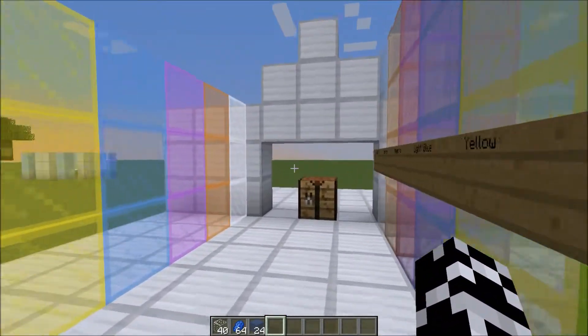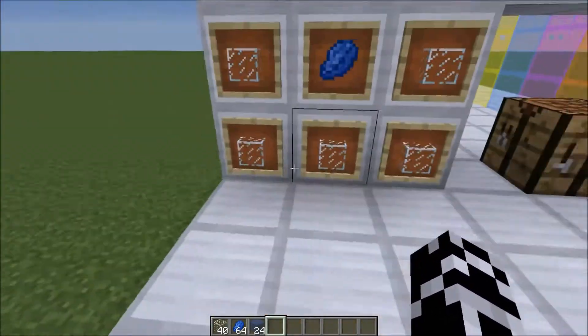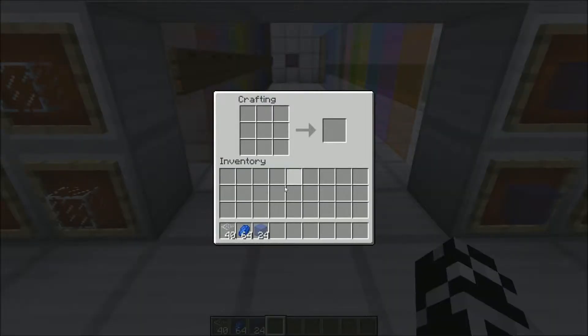And then here's the panes. So as where the glasses are, this is how you make a glass. Put whatever dye — any dye works — and glass all around, and it makes a total of 8.